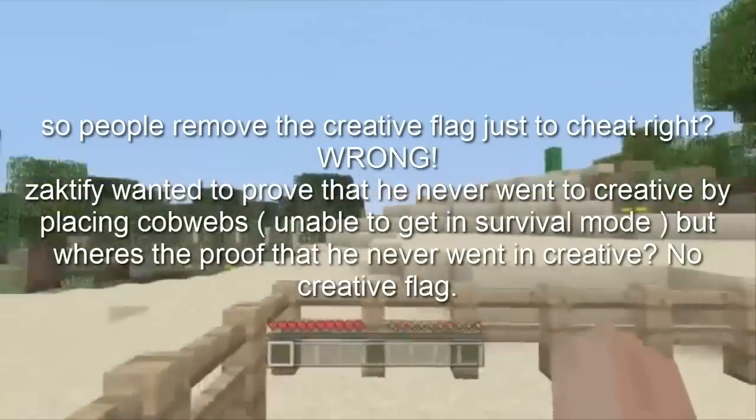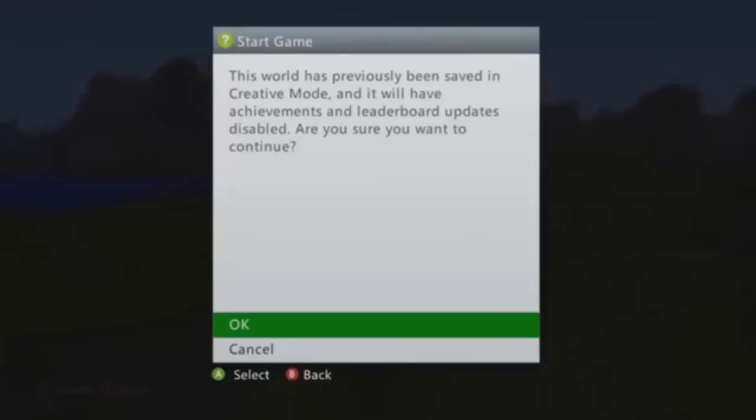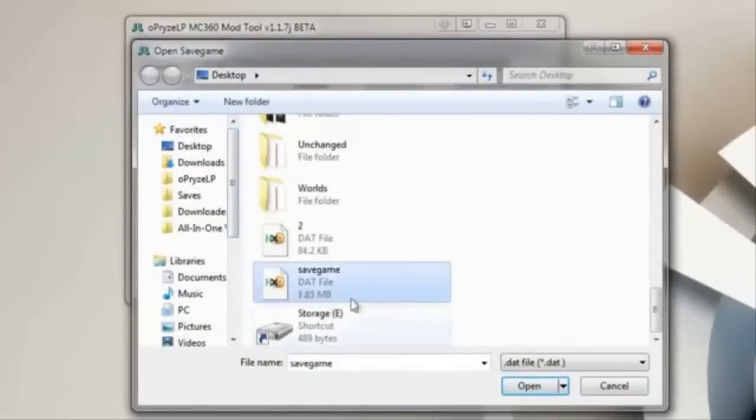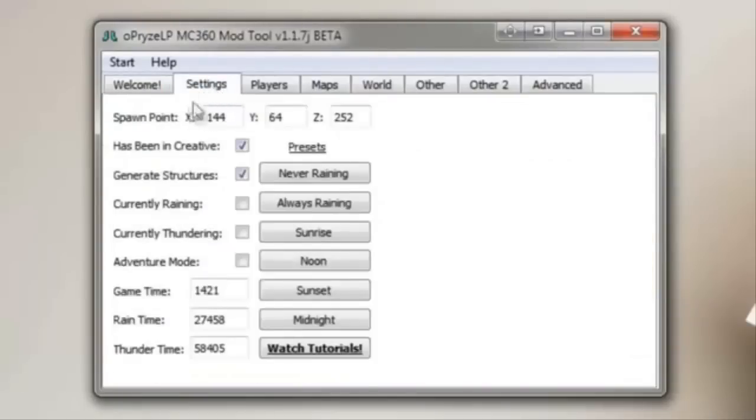So let's get started. Here is a world I previously loaded in creative mode. As you can see, when I try to start the game in survival, I get the creative mode message. To begin, open the savegame.dat file of the world you're trying to mod with my program. When it is loaded, make your way to the settings tab, and under the spawn point, you will see a checkbox named 'has been in creative'.